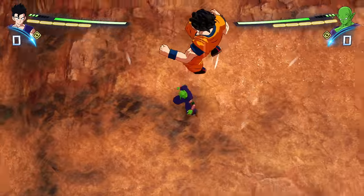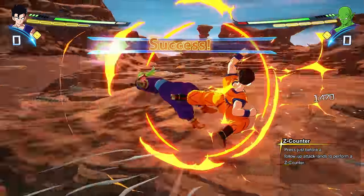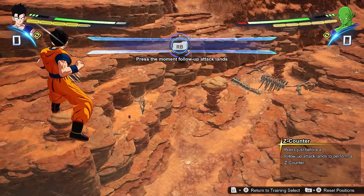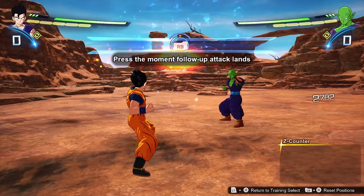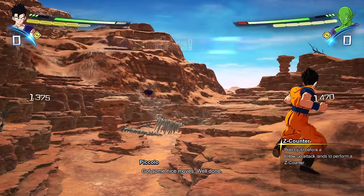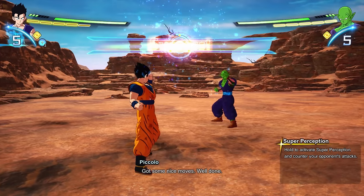The next one is the Z counter. The Z counter can be one of the most important of all the counters because you will have a higher chance of using this one in battle. When your opponent hits you away and they're coming to advance on you, if you press RB or Circle if you're using classic control, you will be able to counter them, sending them flying instead of you.